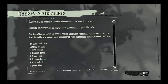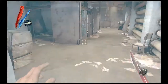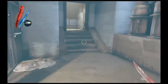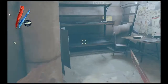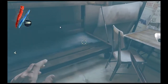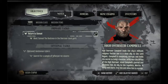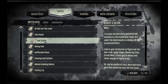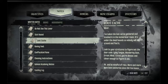This is what you're going to need: the Seven Strictures. There's a room right here — there will be a note there that will tell you the lettering or what you need. Go to notes. I already have it. It's called Loot Cache.